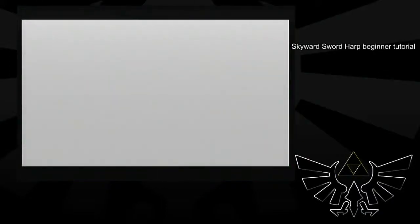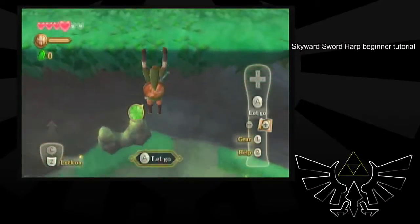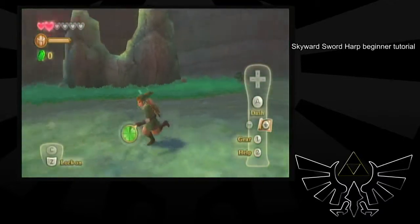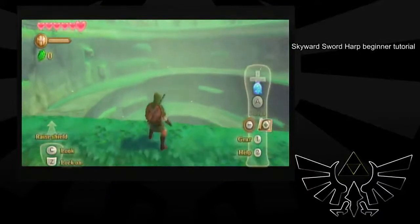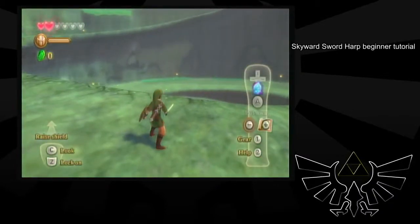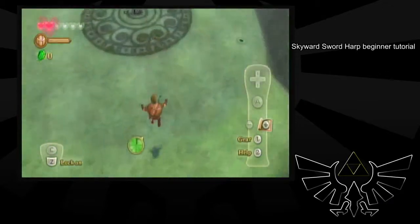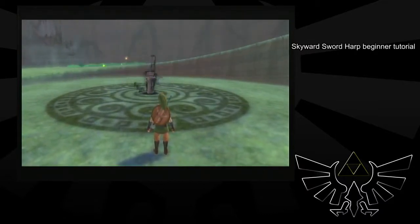You want to get all 6 of your hearts because we skipped the sailcloth, and jumping off right here kills you. Once you get past all the enemies, you want to jump slash to cancel the damage animation. Usually when you fall you get a landing animation — that's no good, it wastes a little time. So it's faster to cancel it with a jump slash. You still take the damage, but it's faster.